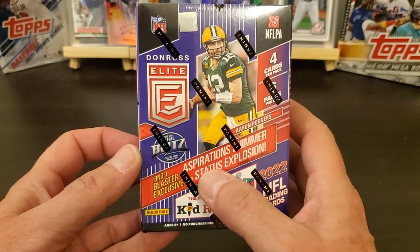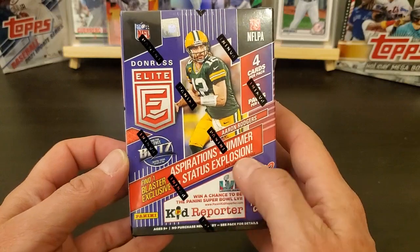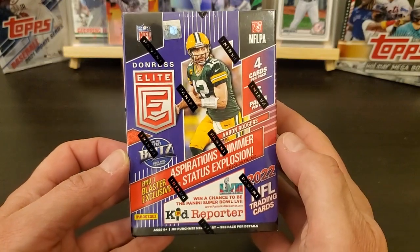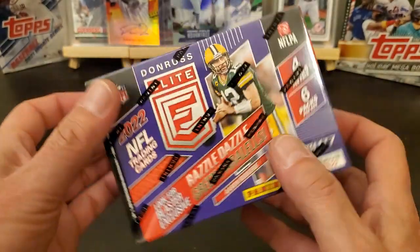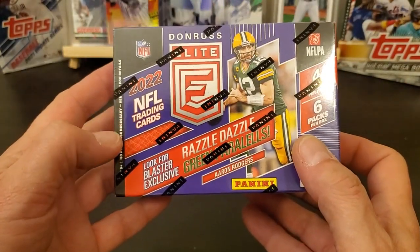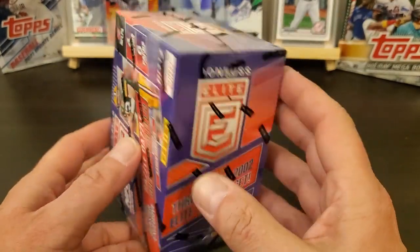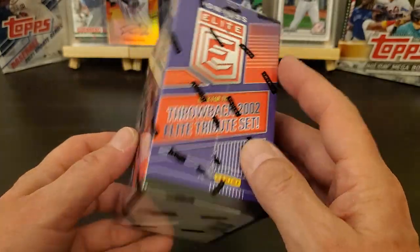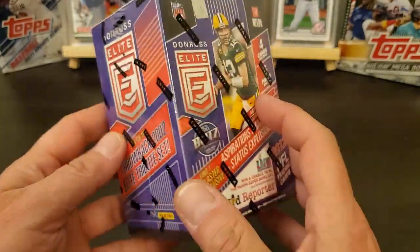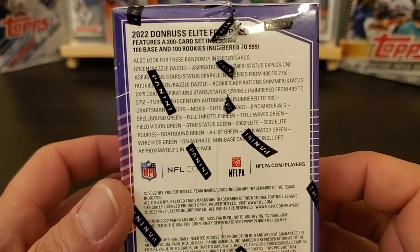Find a Blaster exclusive: Aspirations, Shimmer, Status, Explosion. Look for Razzle Dazzle, Green Parallels, Razzle Dazzle, and Throwback Elite Tribute Set. So this is Panini, so they're going to throw everything at it.